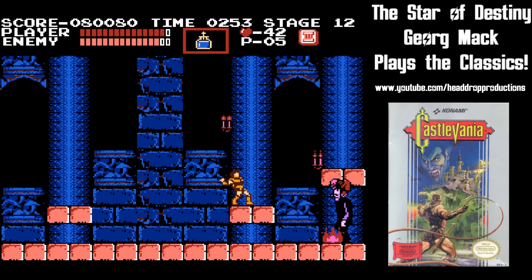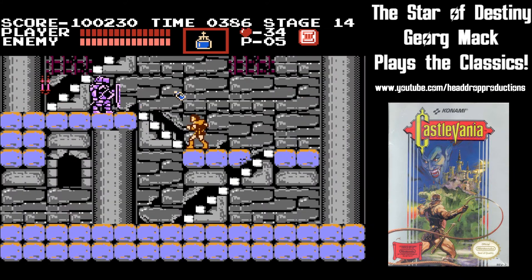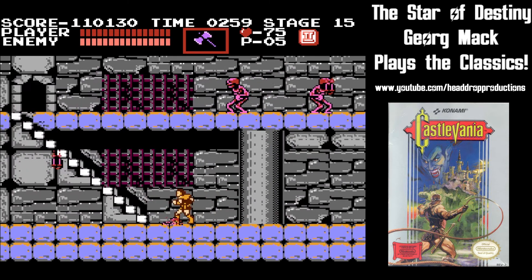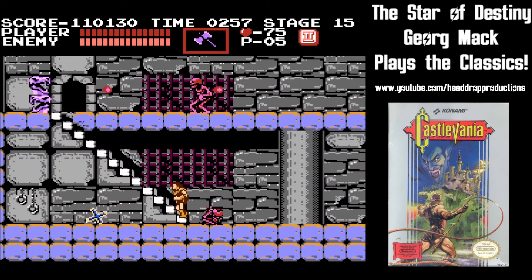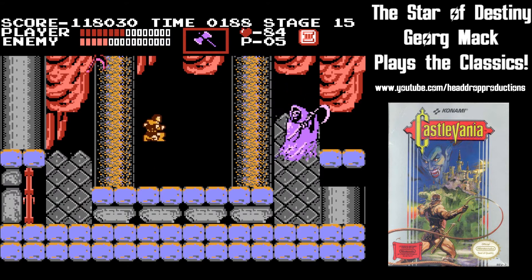Again, these guys are super easy if you still have the holy water. You're on to the last two stage groupings. The first looks to be the castle's dungeon with corroded cell doors and skeletons. Next, you have to worry about black knights who throw axes and take several hits to kill. The red skeletons will crumble when you whip them, but quickly come back to life. The boss here is Dracula's good friend Death.